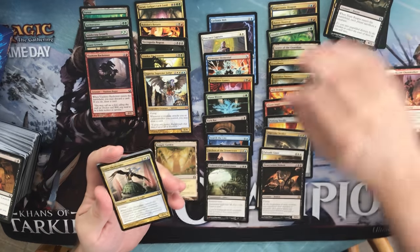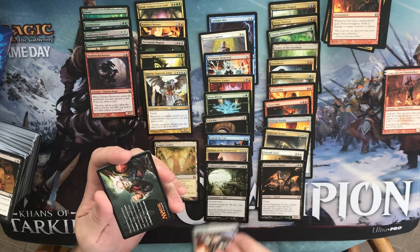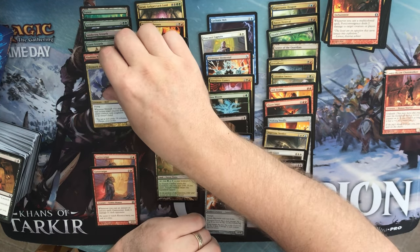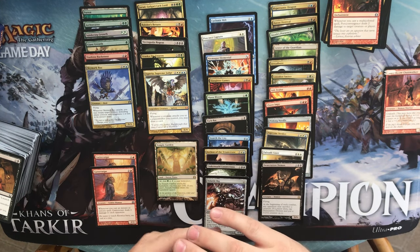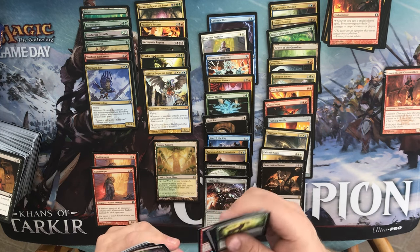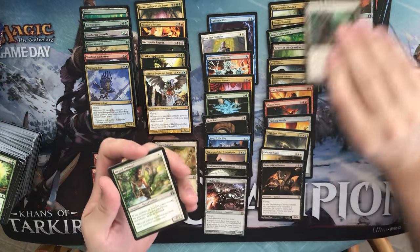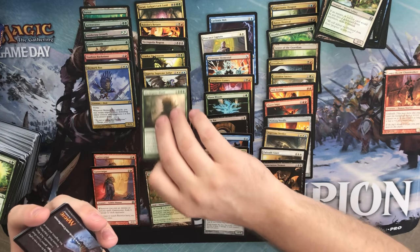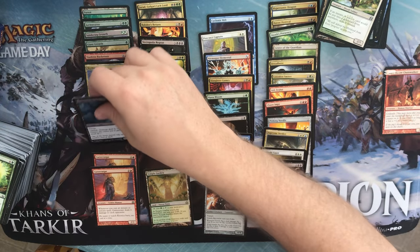We have a Slum Reaper, a Lobber Crew Sky Knight, a Pyroconvergence, and a Volatile Rig. Junk, an Island, and a Skymark Roc. Four packs to go — need some magic here. Another foil — probably our foil rare. We have a Rakdos Keyrune, a Rogue's Passage, a Dryad Militant, and a sixth mythic: World Spine Wurm. Junk Token, Plains, and another foil common — a Daggerdrome Imp.